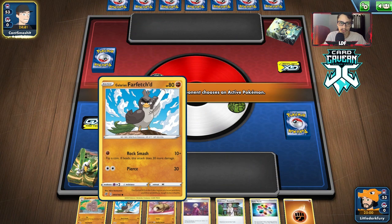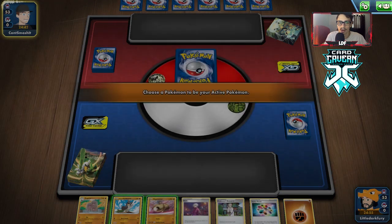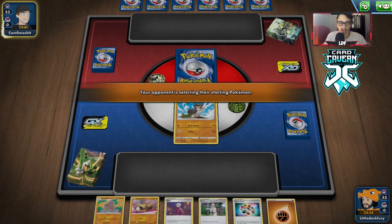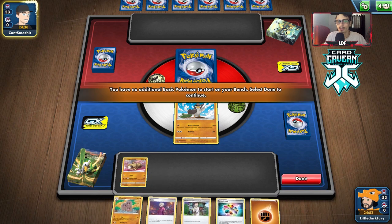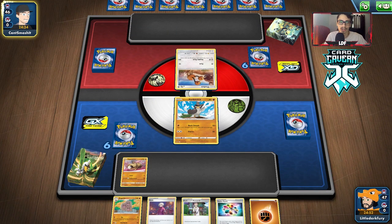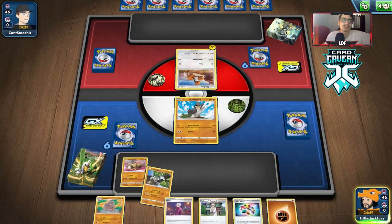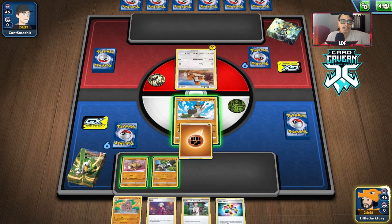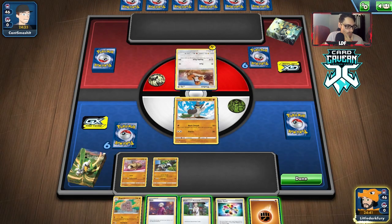Hmm, what's the better starter here? I kind of wish we had a Diglett start. We're definitely gonna start with Farfetch'd. We have Hippopotas if we had more energy, and we have Turbo Patch but no way to discard yet. They do get Dugtrio, which actually resists Fighting — that's not good. I'll bench the Passimian.